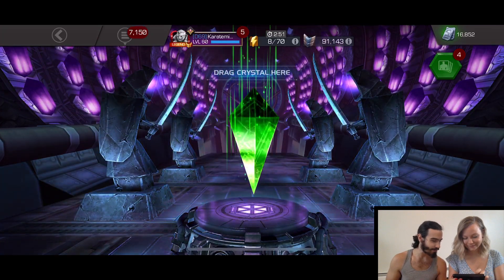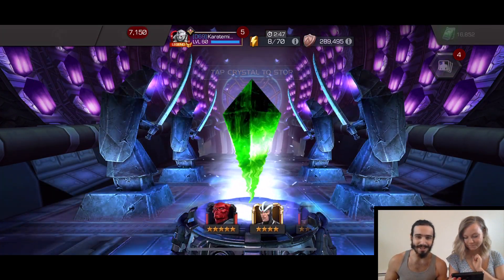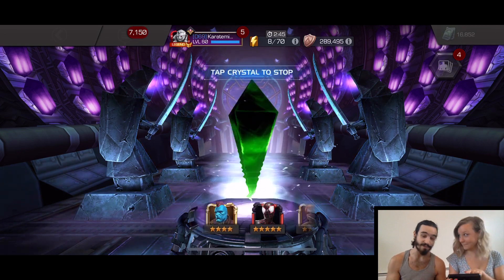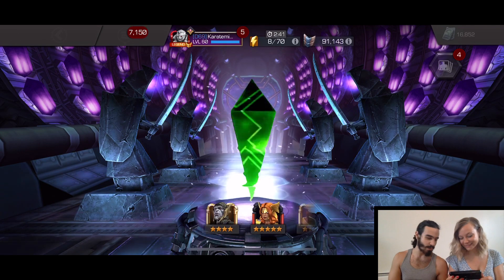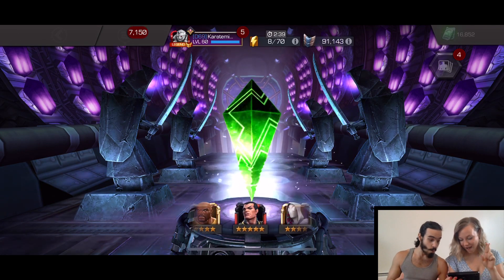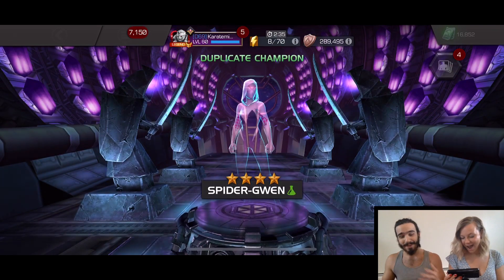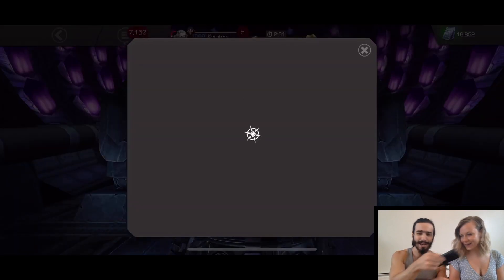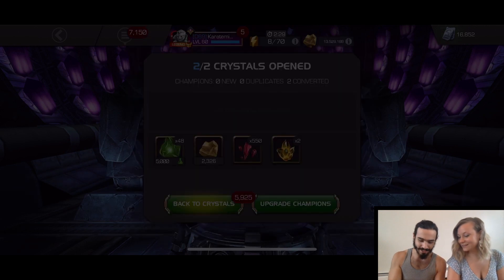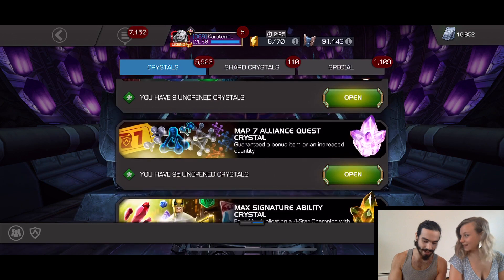Let's go for the second one. These I just got from the little compensation they sent out with the rifts — I did a couple of Master Rifts. We see a five-star Ghost in there — wouldn't mind Awakening Ghost. That's a rollover we didn't want to see — that would have been a Max Sig Crystal. So we got two Max Sig Science Crystals. Like I said, I wasn't expecting anything out of here.